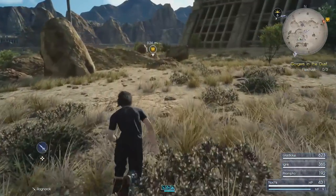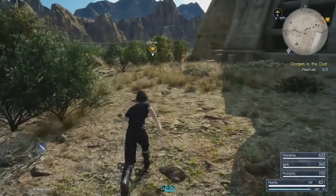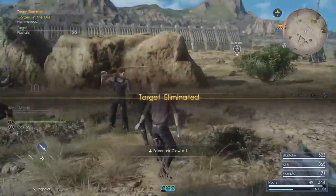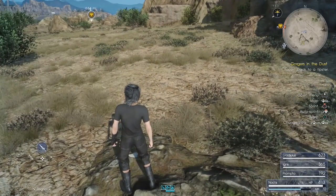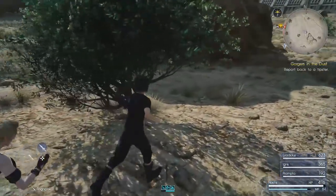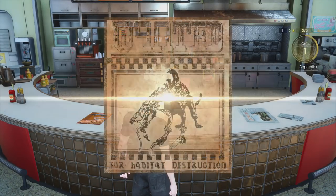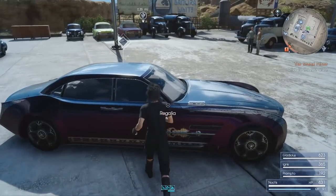The third hunt we haven't done yet - we picked up three earlier but only completed two. That third hunt, Gorgeous in the Dust, is actually fairly close to the campsite we just stayed at, so we'll get that done now. You can set it as the objective to track and it's a level 7 hunt, so a little more challenging than what we've covered so far. If you need to heal during battle, press R2 and select Potion for whoever needs health. Once Gorgeous in the Dust is completed, fast travel back to the Tipster by selecting Return to Car from the map options. Back in Hammerhead, speak to the Tipster to automatically complete the third hunt and collect your Gil reward.